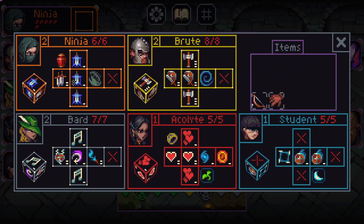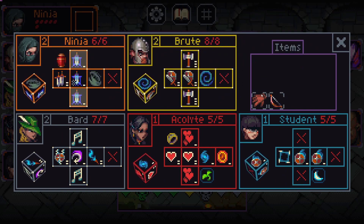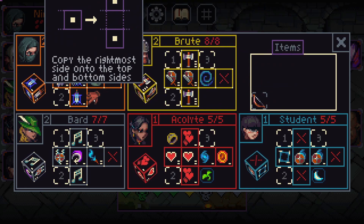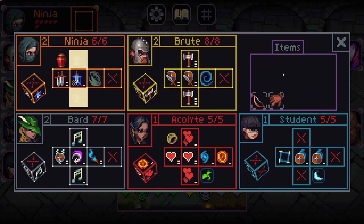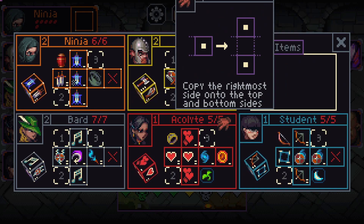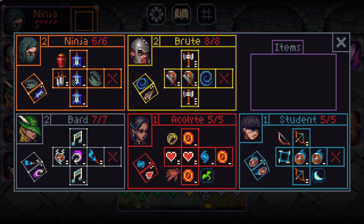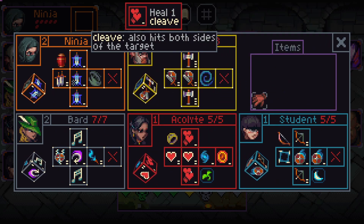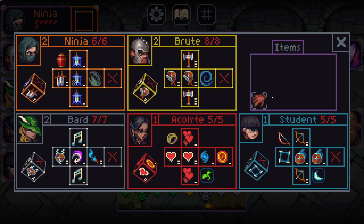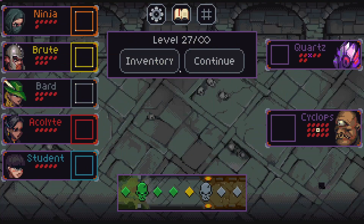Do I want just a bunch of shields? Let's add the damage sides here — this is only useful where the blessed ring is. One shield rescue, or one heal cleave. For now this is how things should be played. No point in having this but let's keep going.